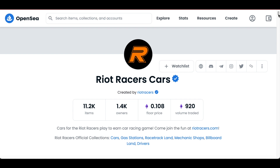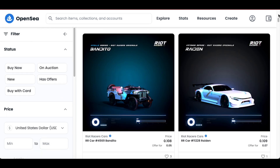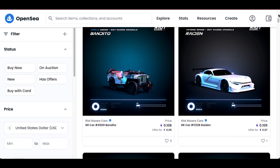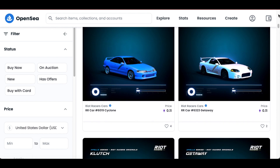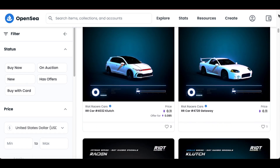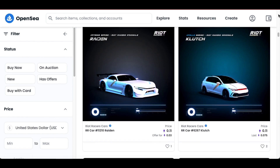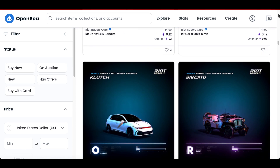You can also find them on OpenSea as well. Taking a quick look at the NFT OpenSea marketplace for the Riot Racer cars, you can see they have 11.2k items, 1.4k owners, and a floor price of 0.108 with 920 as the total volume traded. As a car enthusiast myself, I can really appreciate the concepts they've come up with and some of the styles they've modeled their cars after.